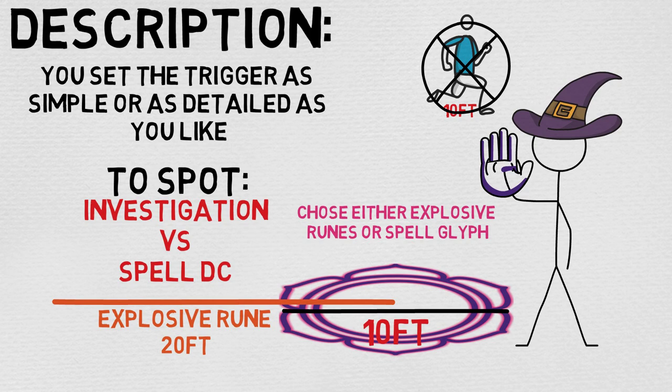My goodness, we are done more or less officially. So in general: you put a symbol somewhere or in something, you set the trigger for whatever activates it, you pick whether it's an Explosive Ruin or a Spell Glyph, and if someone wants to spot it, it's investigation versus your spell save DC. The symbol can't be any larger than 10 feet, and it can't be moved more than 10 feet away from the initial area in which it was cast.